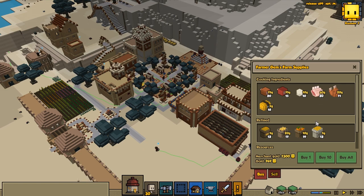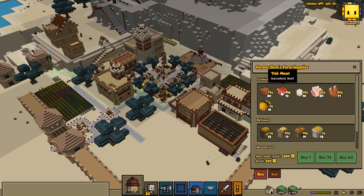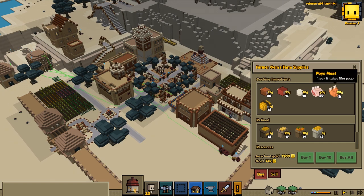We got the farmer gems, farm supplies here. Not sure if we would like to buy anything really. Having some nice stuff though, like yak meat, pig meat, eggs, raw mutton, and poyo meat.